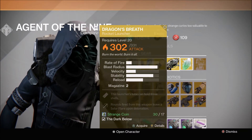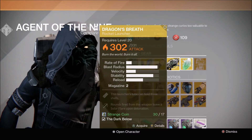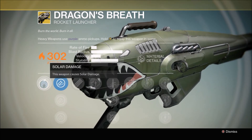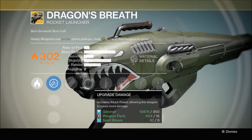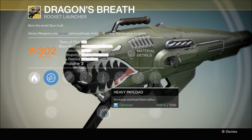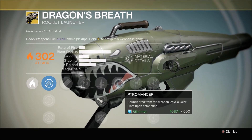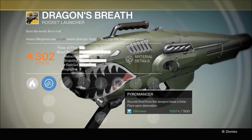Now for the weapon — Xur is back to his basic disappointment. He's had a couple of really good weeks: Red Death, Hard Light, and the Multi-Tool last week. Now we've got Dragon's Breath, a rocket launcher that came out with The Dark Below. It looks like an old World War II bomber — a cool-looking rocket launcher. It has Tripod so it can hold three shells, with Quick Draw, Javelin, and Heavy Payload. The interesting perk is Pyromancer: whenever you fire a rocket, it explodes and wherever it lands it turns into a solar grenade, burning enemies for some damage over time. Half the time though, enemies just walk right out of the fireball.